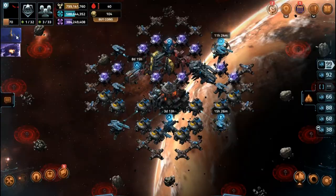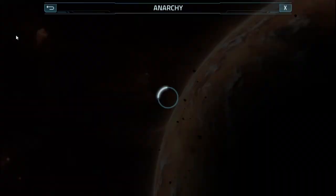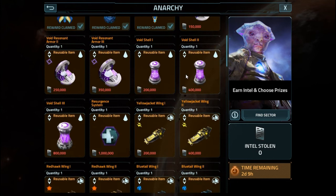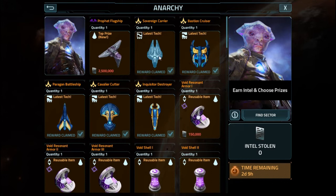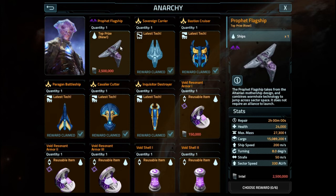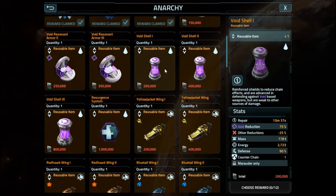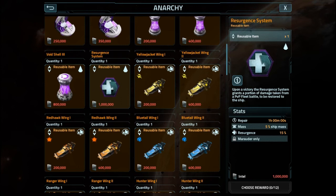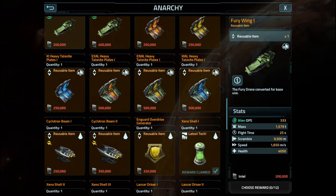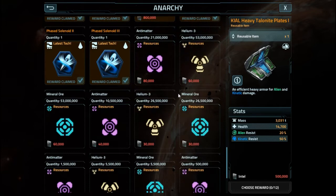Let's take a peek at Anarchy. It's the exact same prize list as before — just copy and paste from last time. If you have the time, I would recommend going after the Sovereign Carrier parts, then the Bastion, then the Inquisitor, then the Paragon, then the Cavalier. Alternatively, replace the Cavalier and pick up the Prophet Flagship since you don't need an alliance. Pick up Void Resonant Armor 1, Void Shell 1, the Resurgence system just for fun. And if you don't want heavy XP increase, skip the wings and go right for the kinetic-resistant armor.